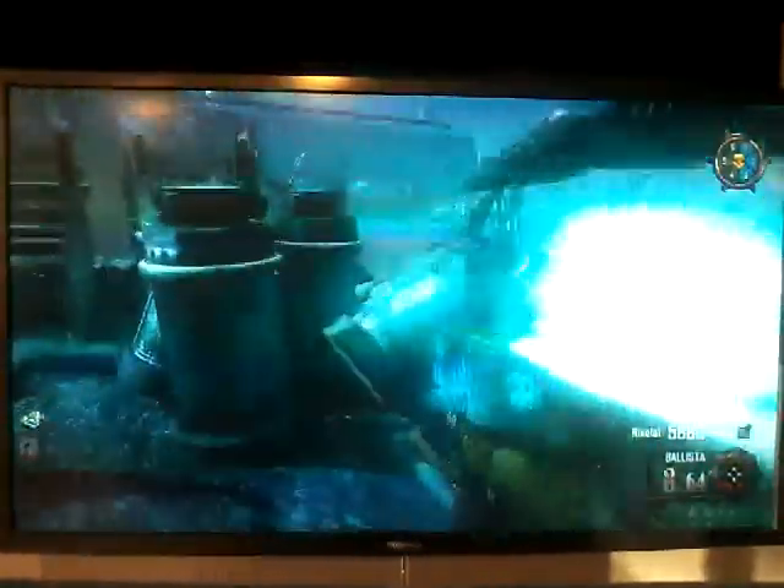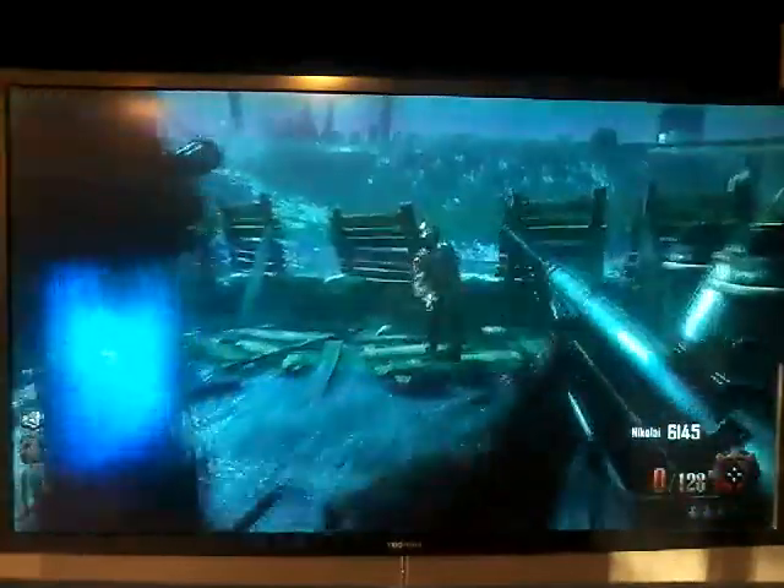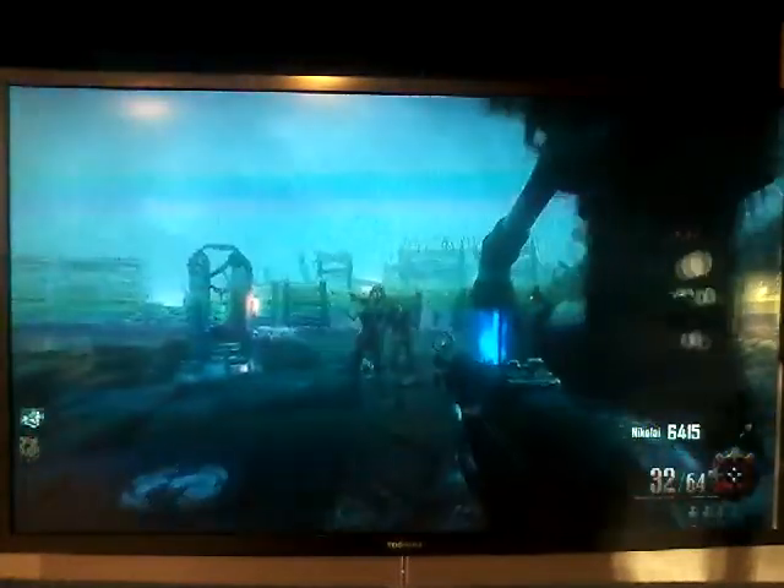What I do is I do one spin on the box and I trade out my secondary weapon — this one — and wherever it lands I take it. The Panzer comes on round 8 — just a tip if people keep getting confused about what round it's on. It's just round 8, it comes on round 8.